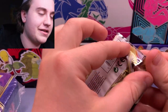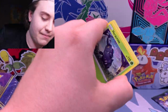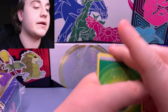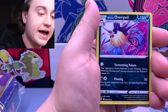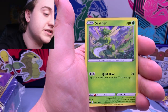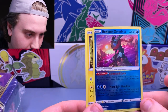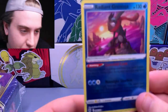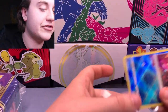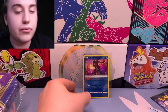Time for some Astral Radiance. The Sneasler alternate art has been evading me for a very long time — I think it's time to bring it home. Both these sets have trainer galleries in them. Last time we opened Astral Radiance we had a big hit on the Starmie V. Cards: Scyther, Basculin, and then — a Radiant Greninja! Cannot go wrong with that one. That definitely counts as a hit. I'll sleeve that one up for sure.